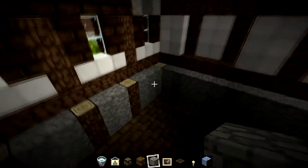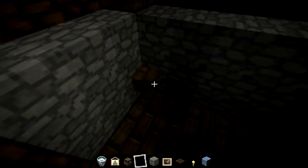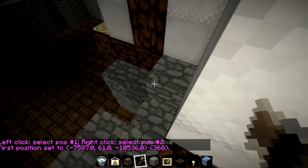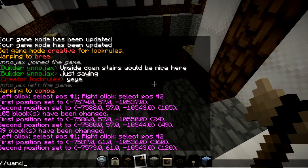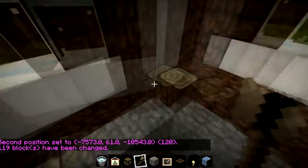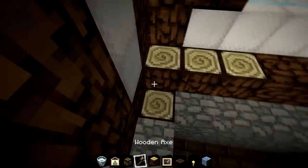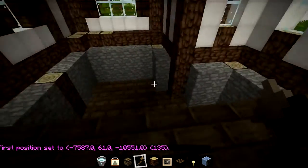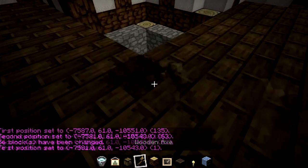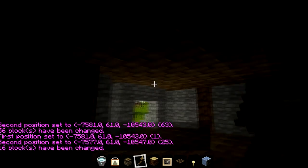I'm now going to do the roof. We want three up, so the roof should probably start about here. Let's get world edit again - point one and point two, then set wood. We'll do the same on this side here. This will be the first point and this will be the second - set wood. Once again, the last little bit. Jump down. There we go, the roof is done.